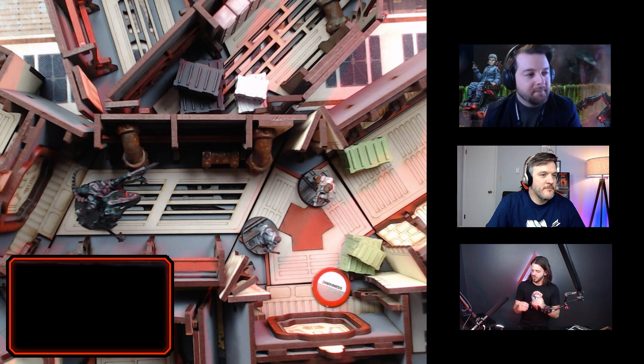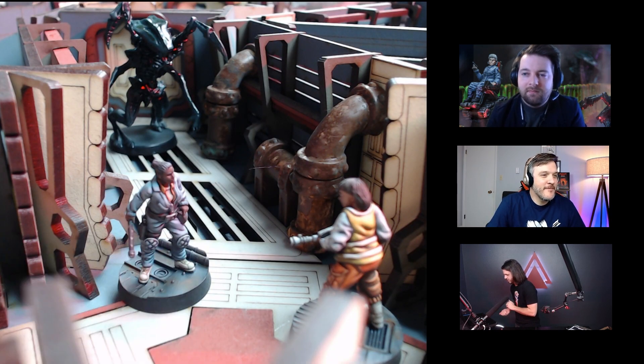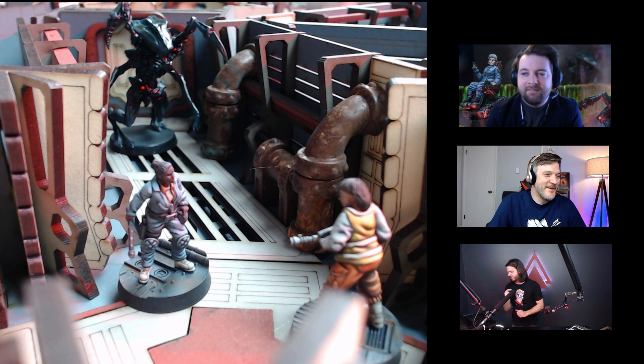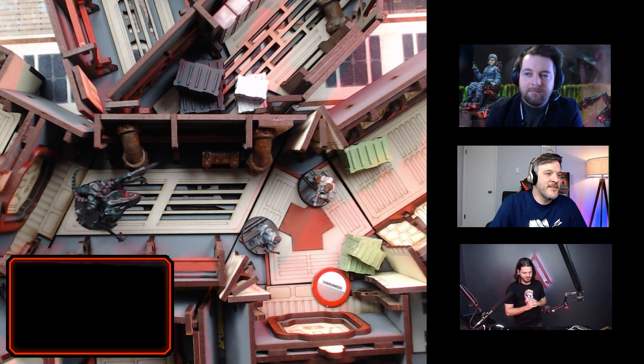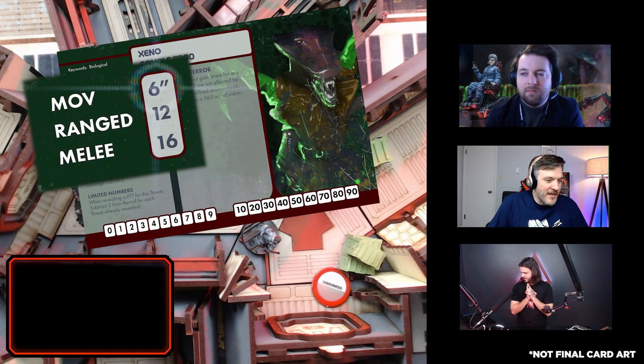Alright, rolling right off the table — it is a four. On a three to eight, the xeno makes a move action towards the nearest crew model. If it makes contact, you roll on the engaged instinct table. If it does not make contact, it would move another six inches toward the closest crew model and use the first result, which is lurking. But I think our xeno is going to make it.